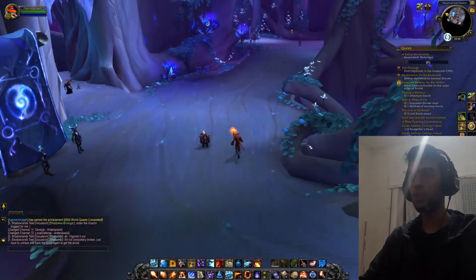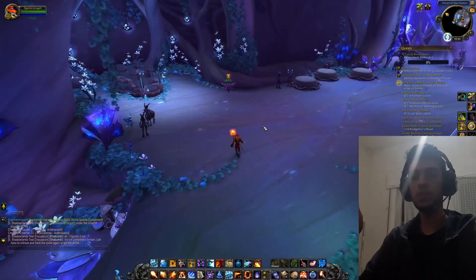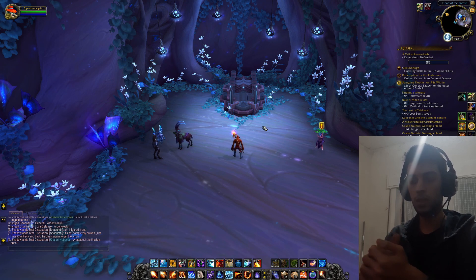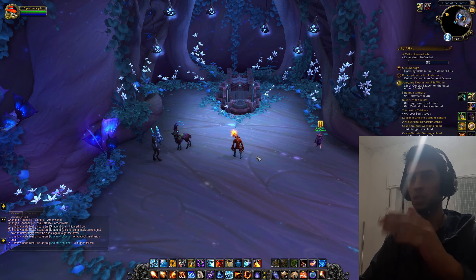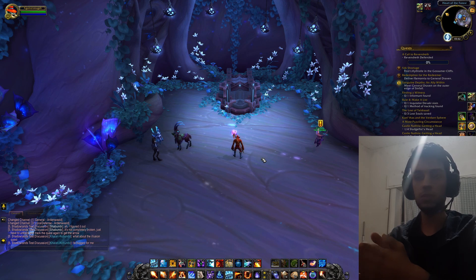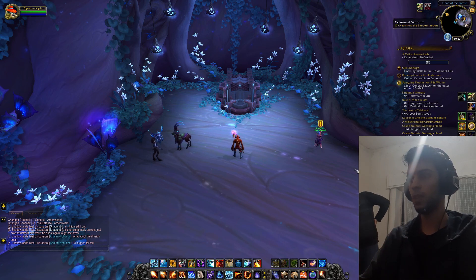Hey guys, it's your boy Frost Knight. In this video I'm gonna talk about the other covenants and what are the new changes, and see which one fits the Frost Death Knight the most. You saw in my last video that Necrolord has some good covenant spells for Frost DK. This is my Fire Mage now because my Frost DK is a Necrolord. I also have a Warrior Venthyr but I don't have a Kyrian, so I'm gonna stick to Night Fae, Necrolord, and Venthyr.